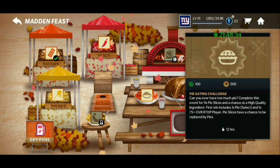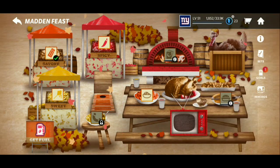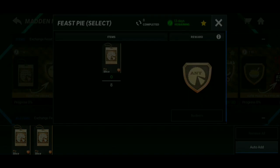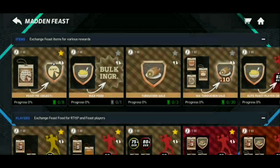A lot of people are stressing about how to get pies. You play this pie event right here and you get a select pack to choose a pie. You also get pie slices from the 9x pie slices event. Pie slices go into the set where you can get the select pack. You also play Spicy, Savory, and Sweet for more chances at pies and pie slices. You trade in pie slices, click redeem, open the pack, pick a blueberry pie, click okay, and claim it.